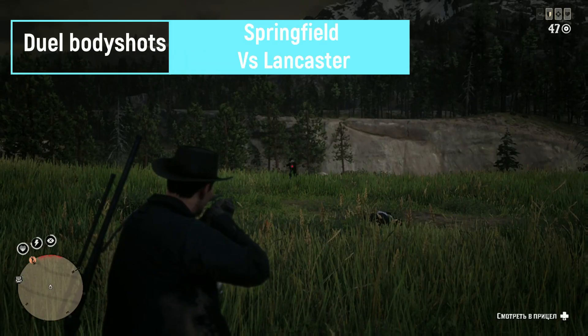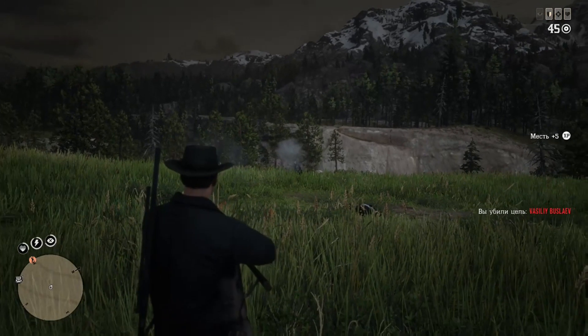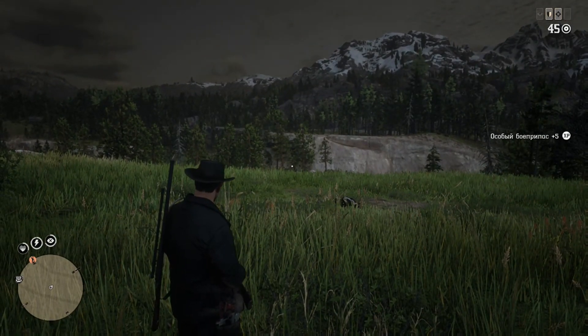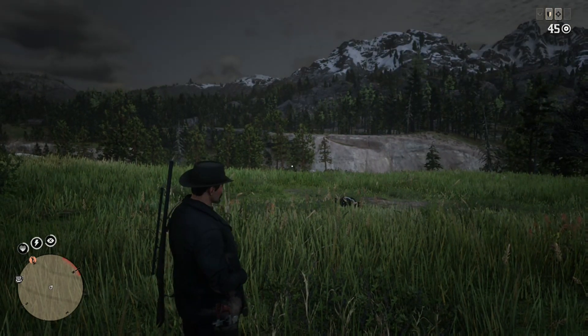Let's test what takes less time to kill with body shots — Springfield or Lancaster. Springfield takes two shots, Lancaster three. But despite the fact that Springfield shoots at a slower rate, it has some benefits and wins in this duel.